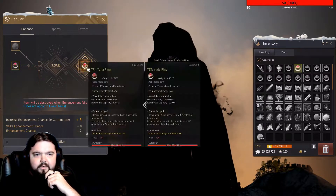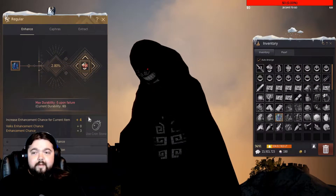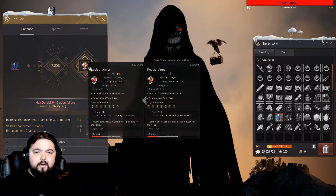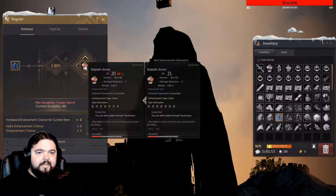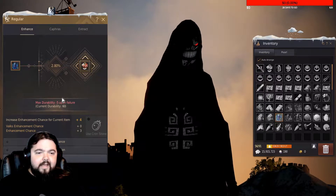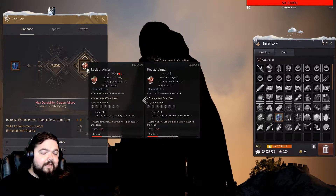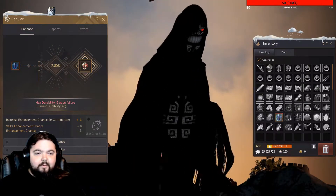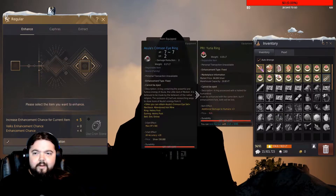I can sell that for six million silver, so I'm not gonna sell it. Now that we're at four fail stacks we move to trying to upgrade a Reblath armor, which is super hard to upgrade, at plus 14. We have a two percent chance for it to hit plus 15. We use this to fail stack on it — it still takes that minus five durability, but this is way cheaper to fix than the boss gear. We want to get five fail stacks, just one more. Boom, we got it — five fail stacks now.